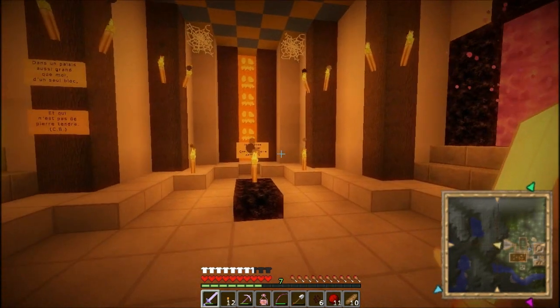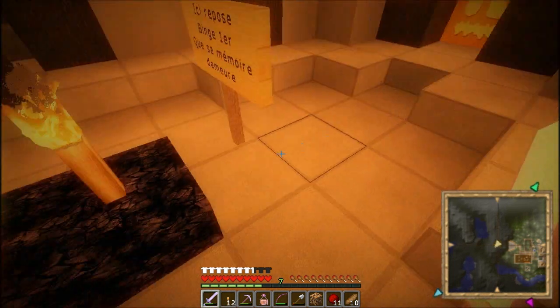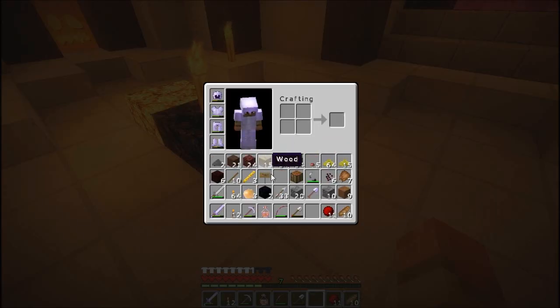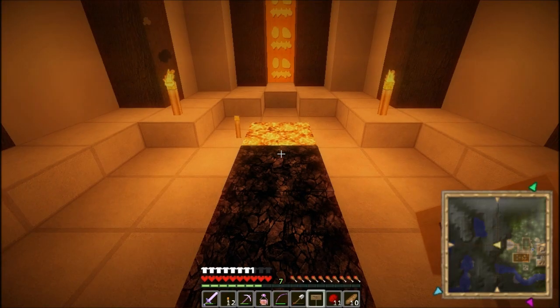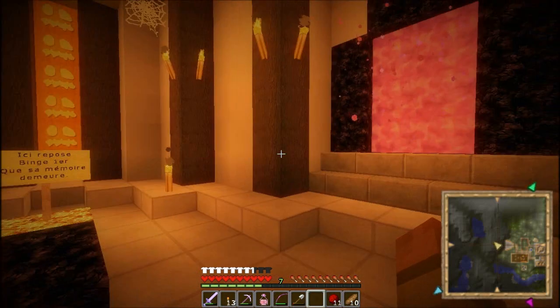On est reparti, on vient de rentrer du Nether. Je vais tout de suite me refaire un petit bloc de Glow. On refera le panneau. Allez, toi tu dégages, hop, le petit panneau, je le mets ici. Voilà, c'est fait, c'est clean, ça éclaire le milieu.